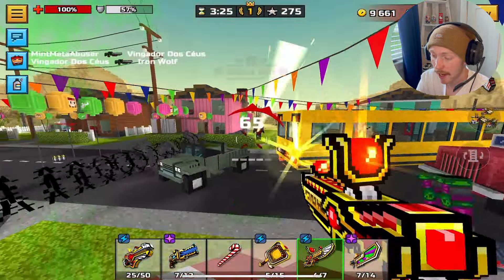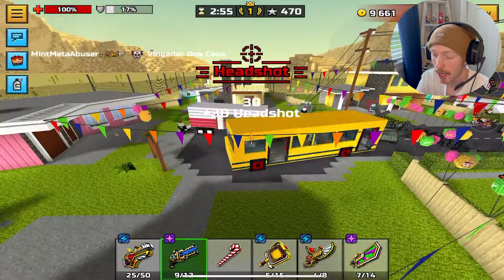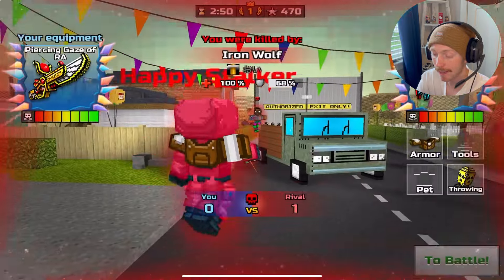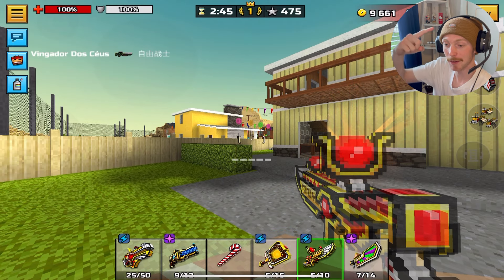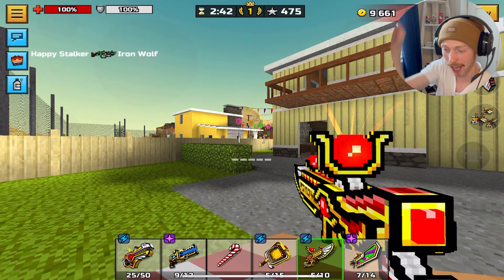If you guys don't know, I got Piercing Gaze of Roth before I joined the content creator program. It was the first weapon that I spent like 2,000 gems on to get right away. When this weapon came out I was like, I want this thing so bad — it's so cool and so good. I think it was around 2,000 gems to get it. I'll put the video link on screen if you guys want to go watch that.